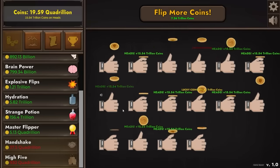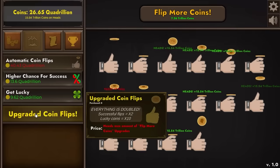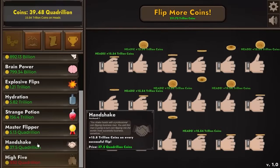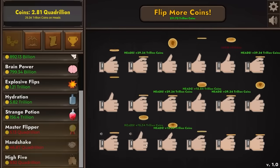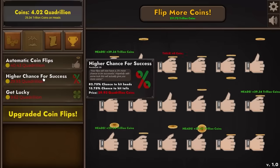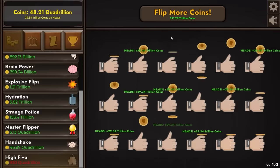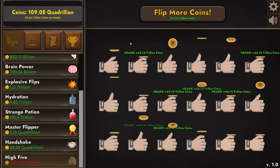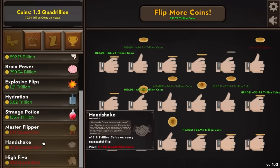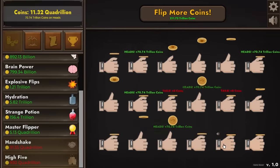We have a 3.5% chance to hit a lucky coin. A little while later we have 37 quadrillion dollars — enough for the handshake, which adds 14 trillion dollars every single flip, taking us from about 2 trillion to 16 trillion every single flip. Our income just went up really big. While I'm at it I should probably buy a higher chance for success again and maybe another automatic coin flip — now all of these are automatically flipping. A quadrillion doesn't take very long at all for us to make. There's another easy 50 quadrillion dollars, so we're going to buy another handshake — putting us up to 56 quadrillion dollars per flip, and maybe one more for 70 trillion coins per flip.